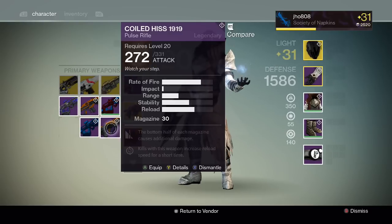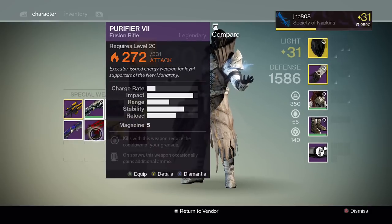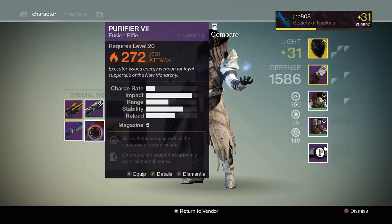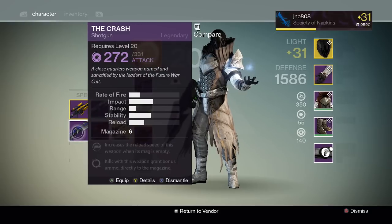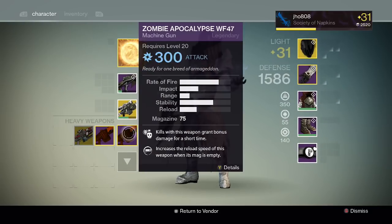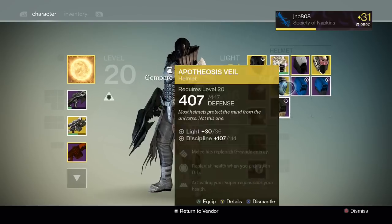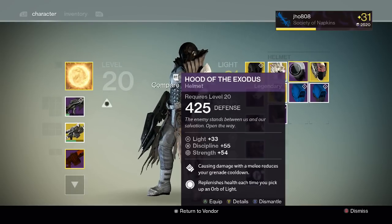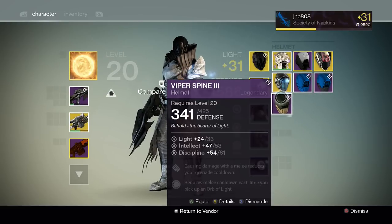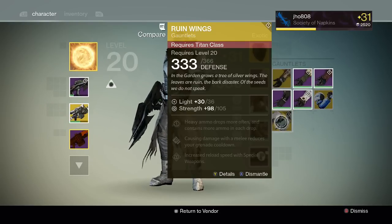And then the Coiled Hiss - that looks pretty cool too. And then I got the Purifier 7, it's solar. It has more damage though, so I might keep this one and dismantle my old one. And then the Crash Shotgun. I did not get any heavies. And then I got all these helmets - I wish I got those earlier because I actually bought one since I wanted a legendary helmet until I get the Raid one. And then I got the No Backup Plans and the Ruin Wings.